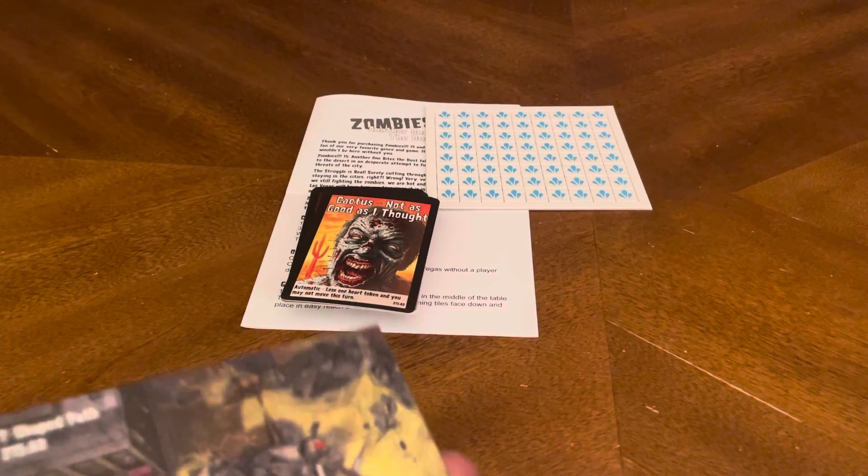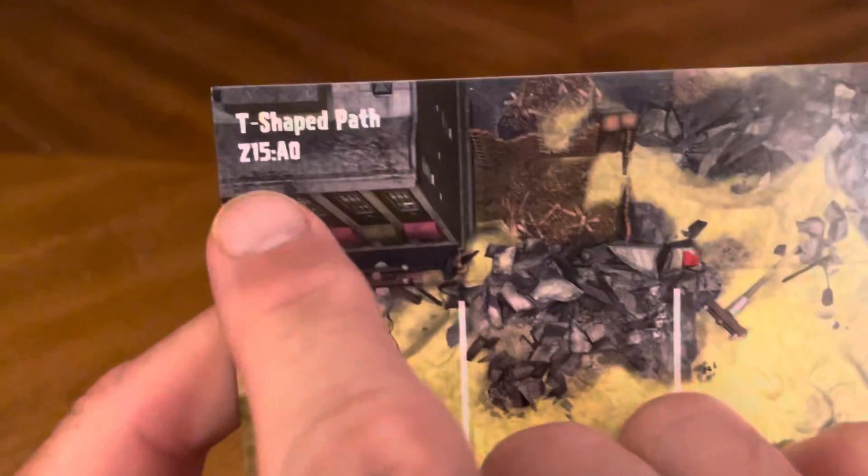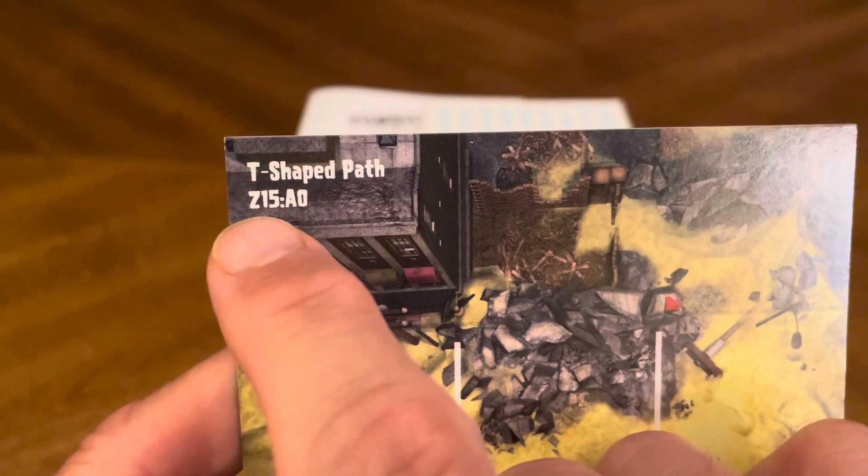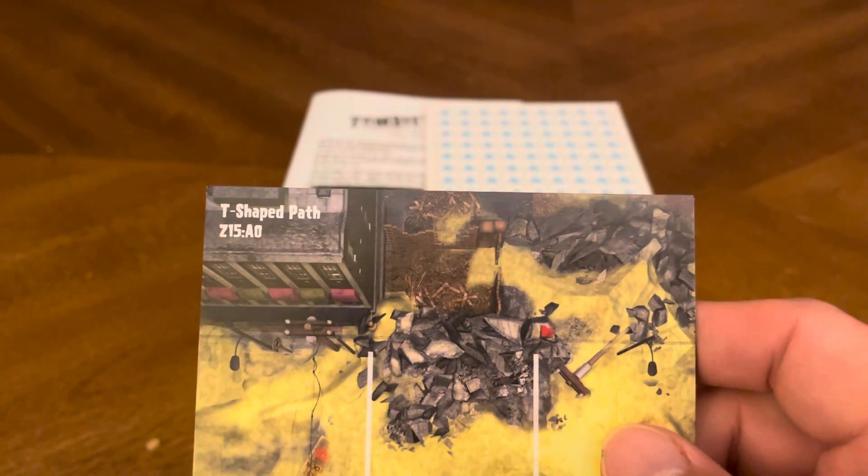So, let's take a look at our new tiles. With the tiles, you look at the left-hand side — it tells you which expansion it is. So it's the 15th expansion, and the title is Another One Bites the Dust.